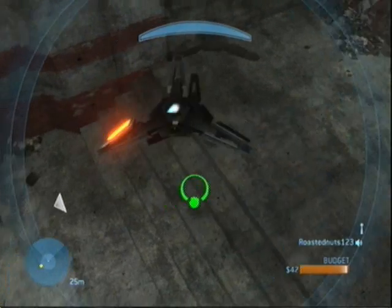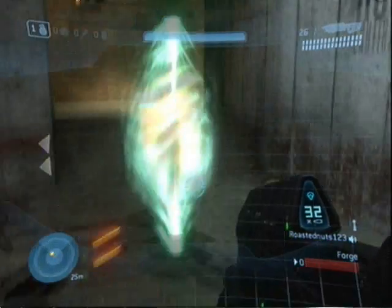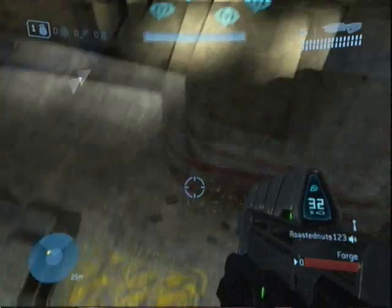And then you spawn a second teleporter at the same channel, anywhere on the ground, and you simply, when you walk through it, you'll be up here and you won't fall down through the part where there's no floor. You'll just be up here.